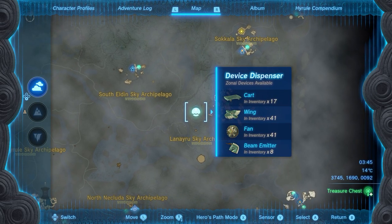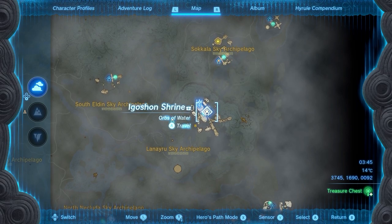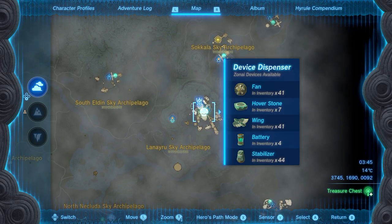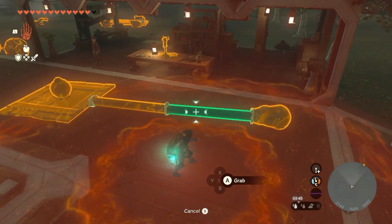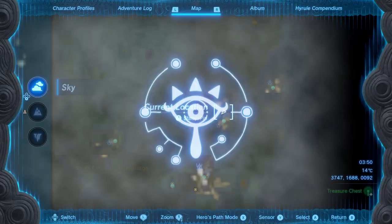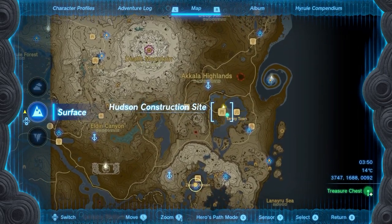What's up everyone, it's Smith here from gamersheroes.com with a quick guide for Tears of the Kingdom on how to make a catapult. All you need is a stabilizer, which you can find at a few device dispensers, as I'm showing on the screen here. This is not overly practical — it works, but it's not super practical, so just don't hate me for this — but it's a catapult nonetheless.